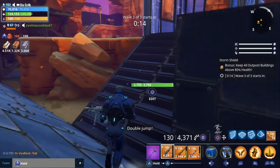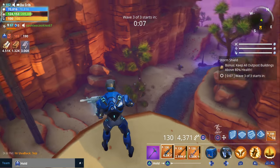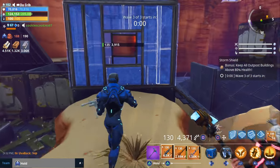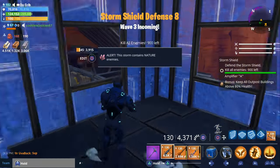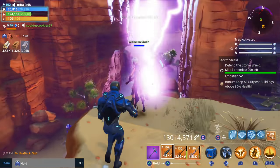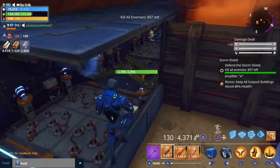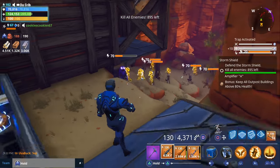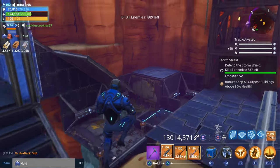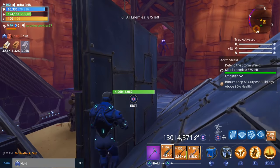They did spawn here before in the last defense — defense number seven. When they go to the left they go inside our tunnel and our tunnel works really well. I haven't really tested the right side out yet. We got 900 husks, cookies — 900! I have never seen 900 husks, that is insane. This may get crazy — they're coming from the left side.